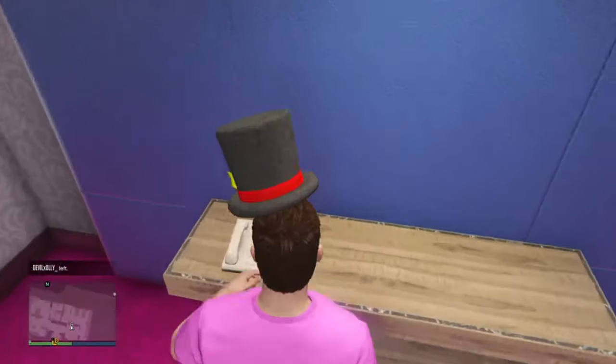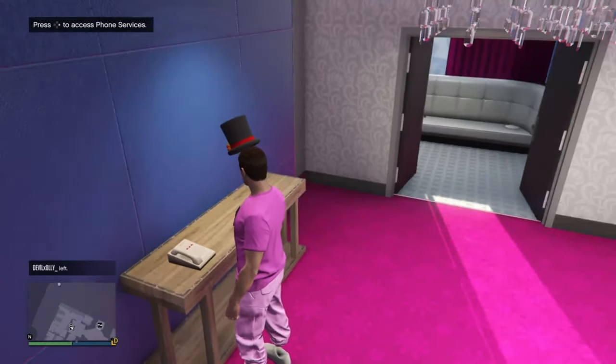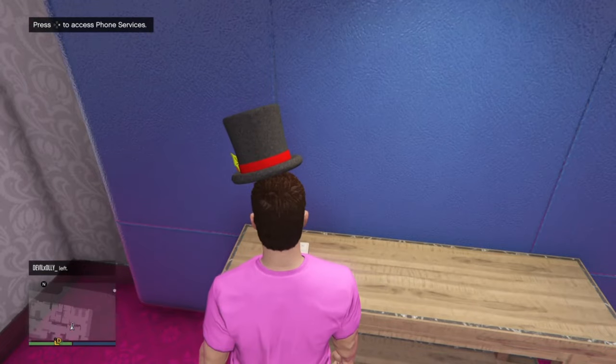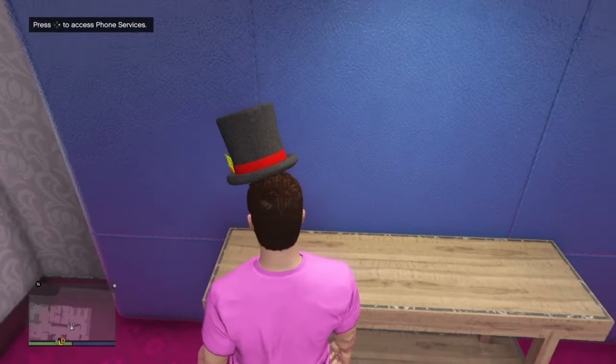To get started with this glitch, make your way over to your casino penthouse. Go by the telephone here and make your way over right next to it so it says in the top left 'press right to access phone services.' Once you have that option up, you're ready for the next step.